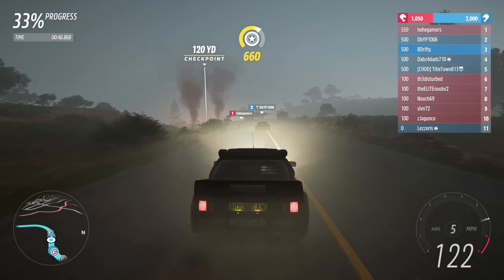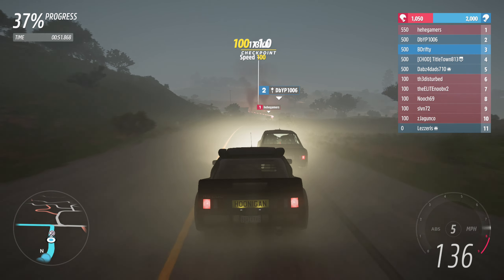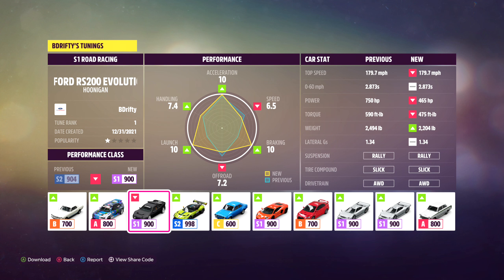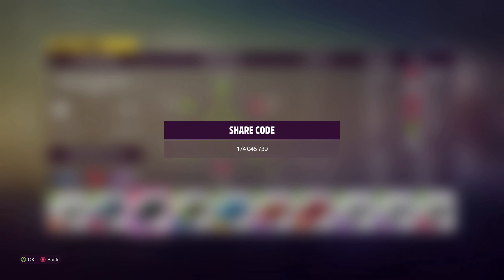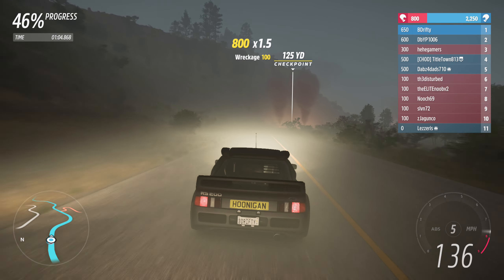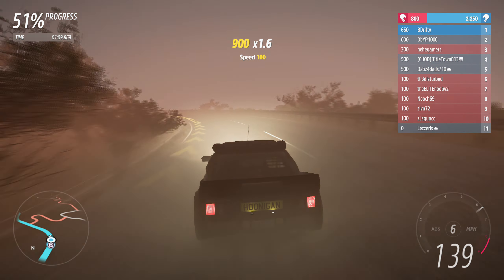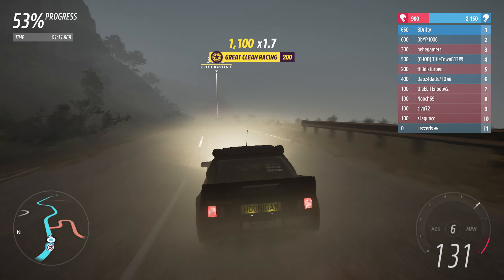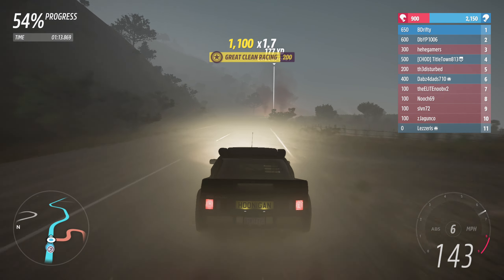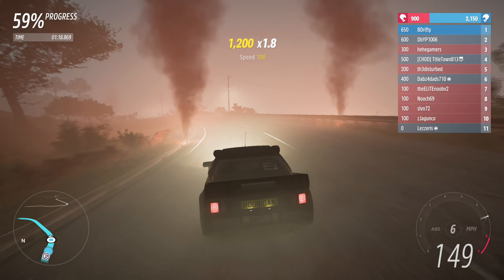The car I decided to use is the 1986 Hoonigan Ford RS200 Evolution, and I'll show my tune for it on the screen right now. It's called S1 Road Racing. I'll also show the share code. Quick note on this car — in real life I think it's just the Ford RS200. The game added 'Evolution' because it has the RS200 Evolution's engine but the body of a standard RS200, so it's not technically an Evolution. It's kind of a misprint, I believe, but I'll let it slide.